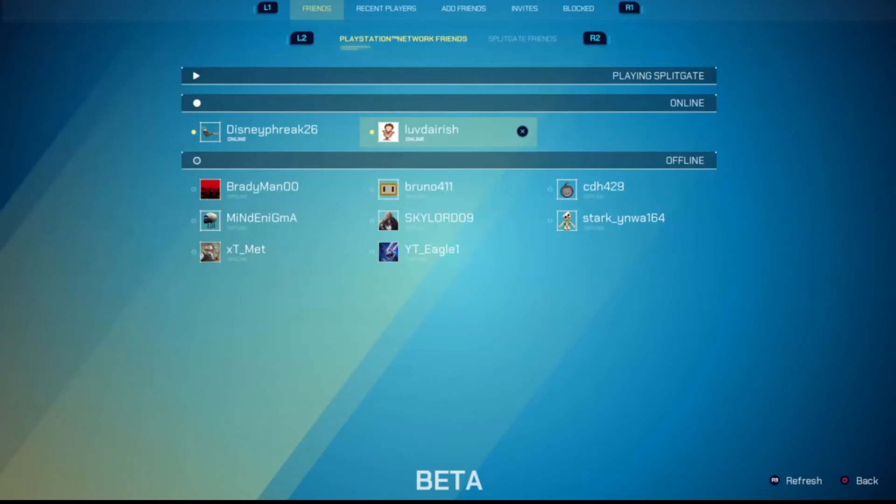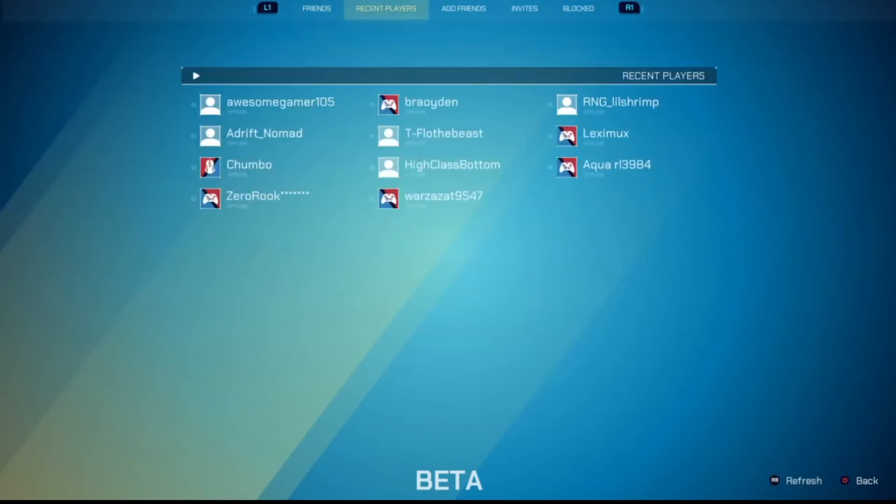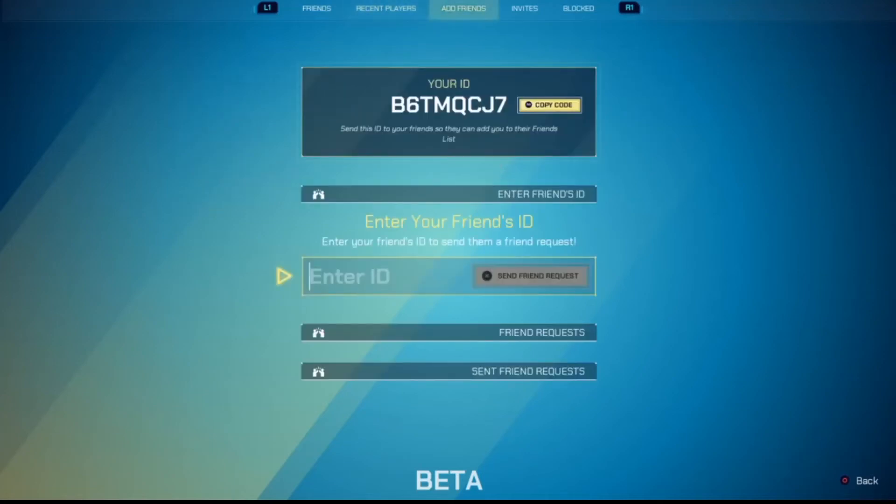If you're looking to play with recent players — maybe you found someone that you were playing with and you want to add them to your list — you just hit R1 to navigate along the top, and these are the most recent players that you played with. And this is actually really unique: they give you your own ID. So if your friend isn't able to add you for whatever reason, you can just go to Add Friend at the top, hit R3, and you'll notice a copy code option right next to your ID. You can just copy your code and send it to your friends, and your friends can enter in your ID — it's only an eight alphanumeric code — and that's how you do friend requests back and forth.